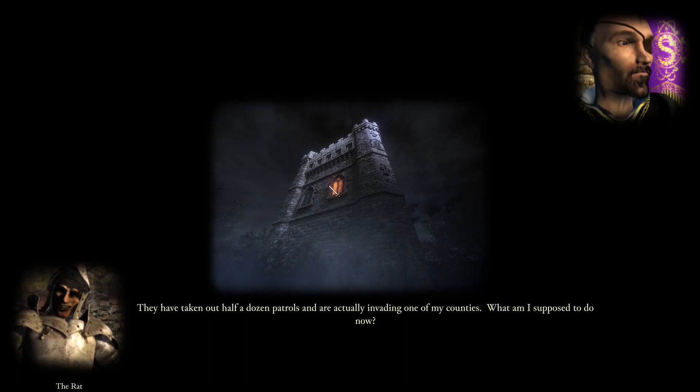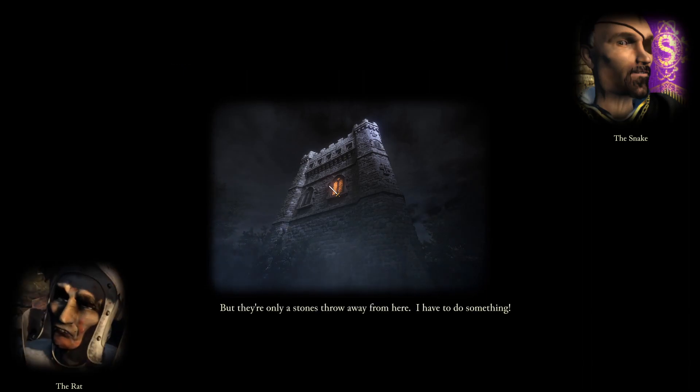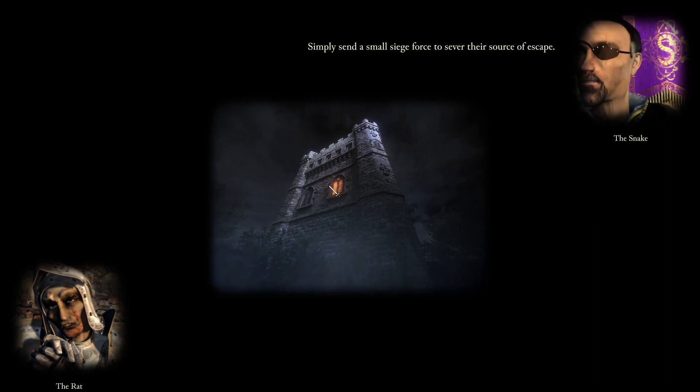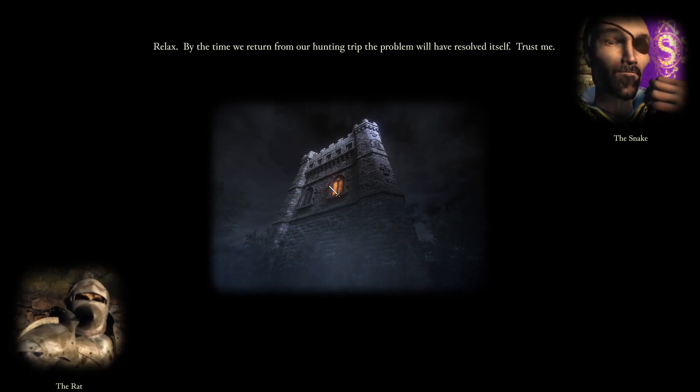Between a rock and a hard place — where I failed last time. It's not a hard mission; I shouldn't have failed. I just cocked up. With survivors deep into the next county, only to lose them by nightfall. Meanwhile they have taken out half a dozen patrols and are actually invading one of my counties! Stay calm, Dupus. Any rebel militia worth their salt fled abroad seasons ago. Your men can take care of a few snivelling outlaws. Why not come deer hunting with me to take your mind off things?